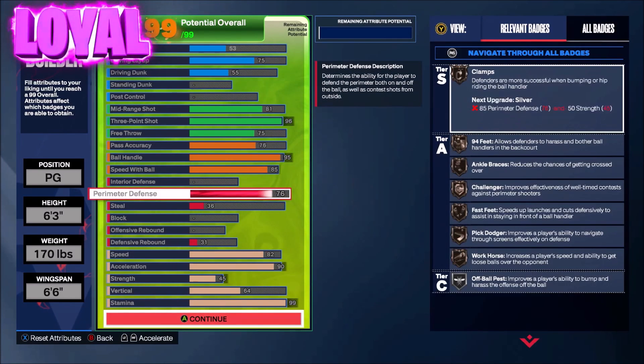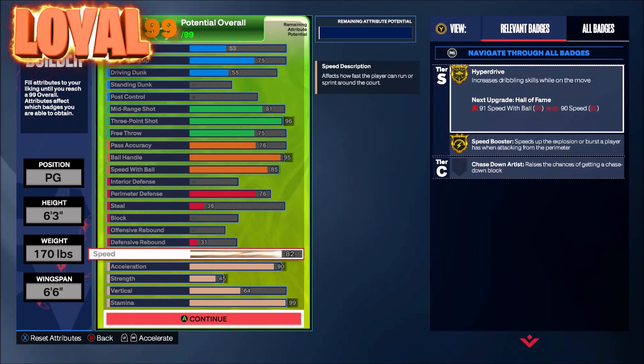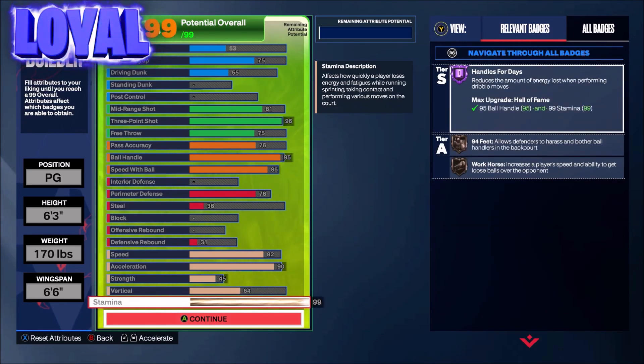You get a little bit of defense too — you're going to get Clamps, you're going to get 94 perimeter defense, Ankle Braces, Challenger, Fast Feet, Pick Dodger, Workhorse, Off-Ball Pest. At the physicals: you've got a speed of 82, acceleration of 90, strength at 45 just to get Clamps, and we've got the vertical — you're going to get Aerial Wizard and stamina all the way up, for that Hall of Fame Handles for Days.